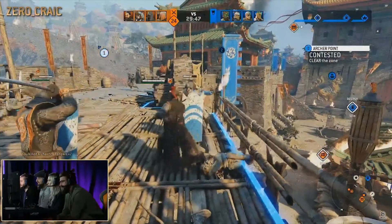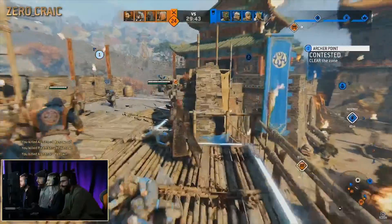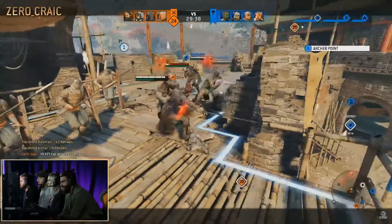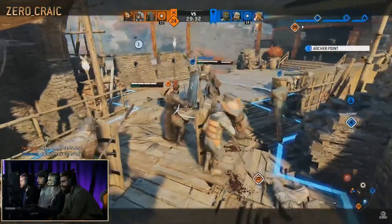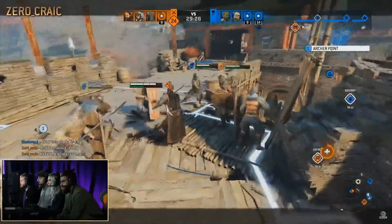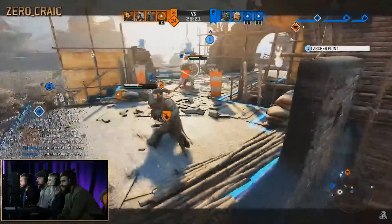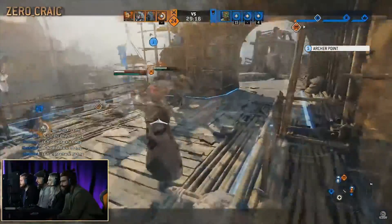A couple of days ago the big reveal for Season 12 finally went down, and with it we found out some pretty cool stuff coming our way in just a couple of days. We've got the new Wuling hero, the nerfs to Raider and Hitokiri, the buffs to a few heroes, that white metal armor, the new breach map, changes to how we unlock materials, and a few more things. In this video I just want to talk about three things.